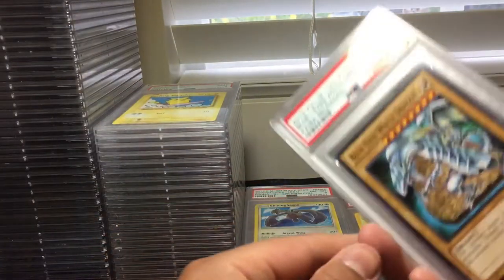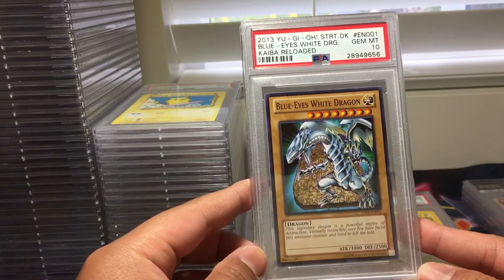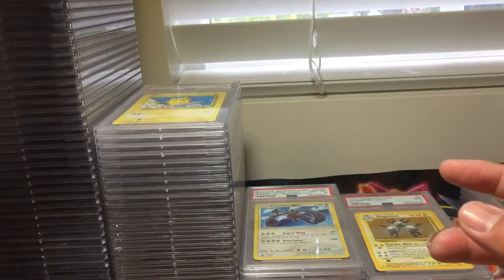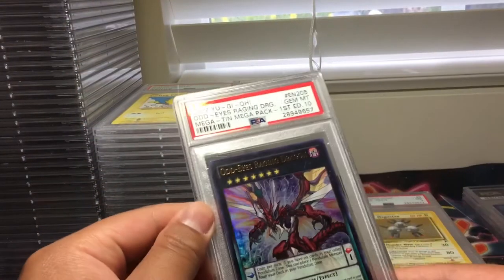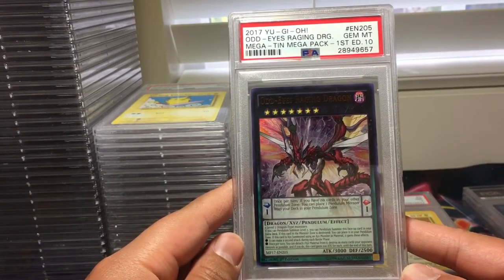Looks like we got a few more Yu-Gi-Oh! cards. Blue-Eyes White Dragon from Kaiba Reloaded — this is the non-holo one — PSA 10. We got Odd-Eyes Raging Dragon from the Megatons, PSA 10.